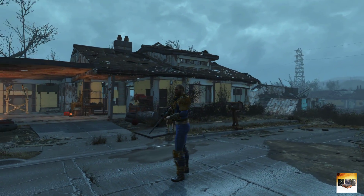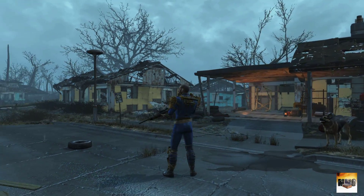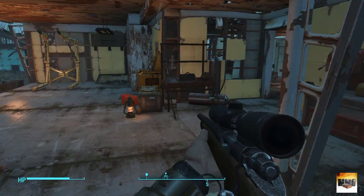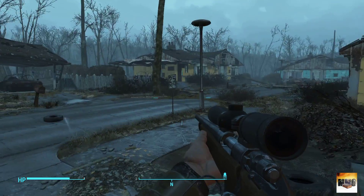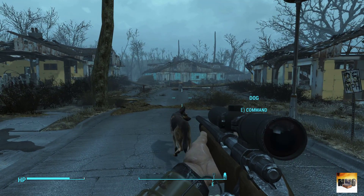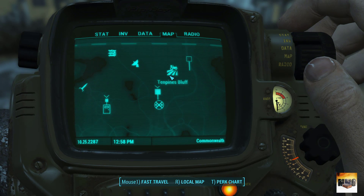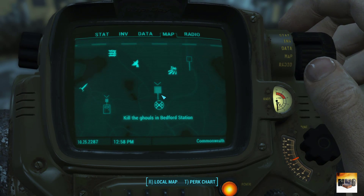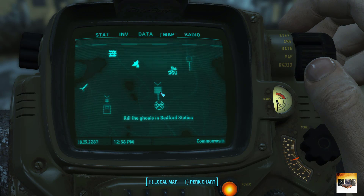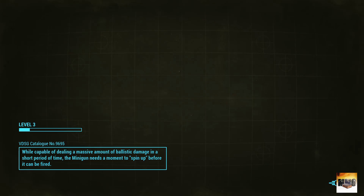Hello everyone, welcome to Fallout 4! Here we are in Sanctuary. I tried to modify my weapon a bit and do a couple of things - nothing too important, so you haven't missed anything. We are going to travel to Tenpenny's Path and do the quest to kill the ghouls in Bedford Station. We're going to try our new rifle, that's what we're going to do.